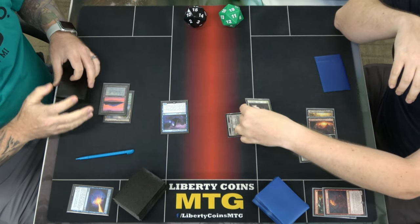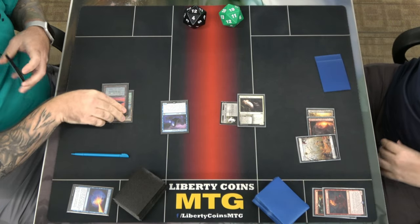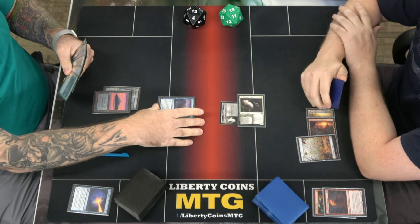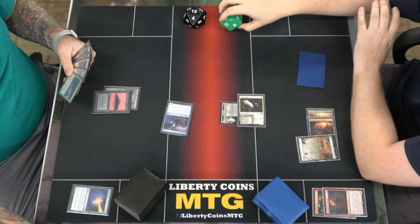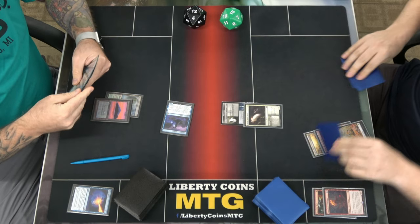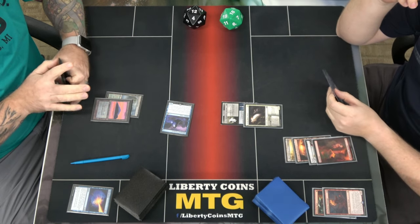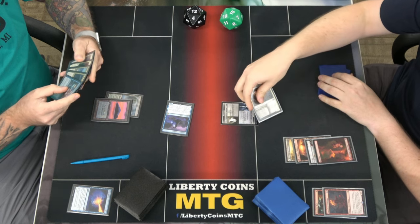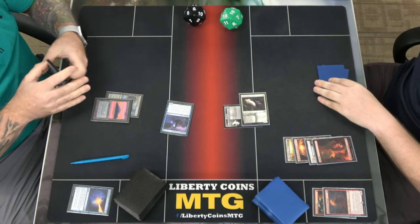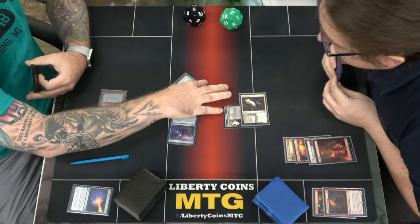Go to combat. Swing 3. Go to combat and swing. Nine. Flesh and blood — turn ourselves. Gaze that stuff out of bat, giving it self-hexproof. And then other spirits have flesh.